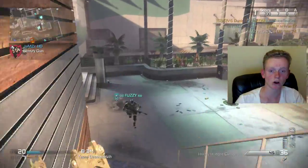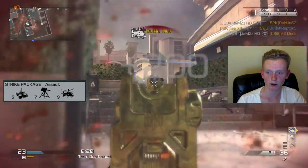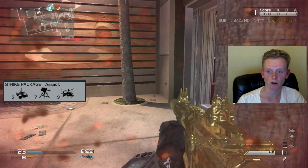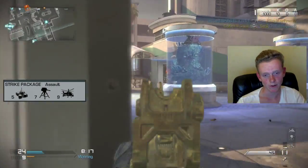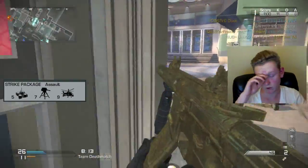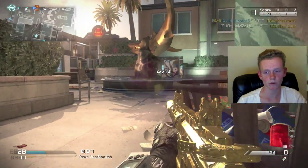The streaks I take are IMS, Sentry Gun, and Battle Hind — at four, seven, and nine kills. I use these because the IMS and the Sentry help you hold down a particular area, and the Battle Hind helps you get kills on the other side of the map without you actually having to go over there.